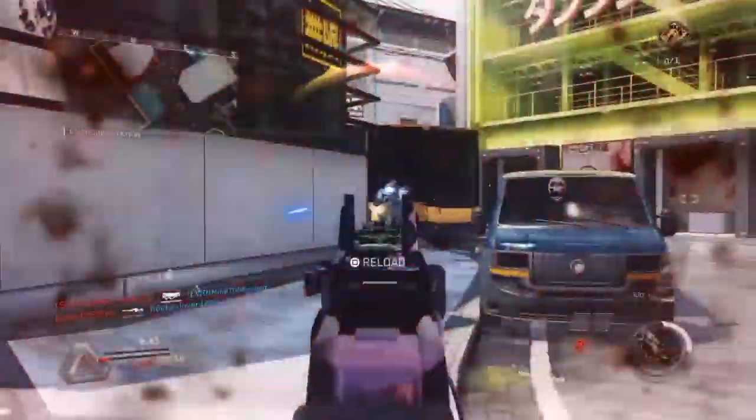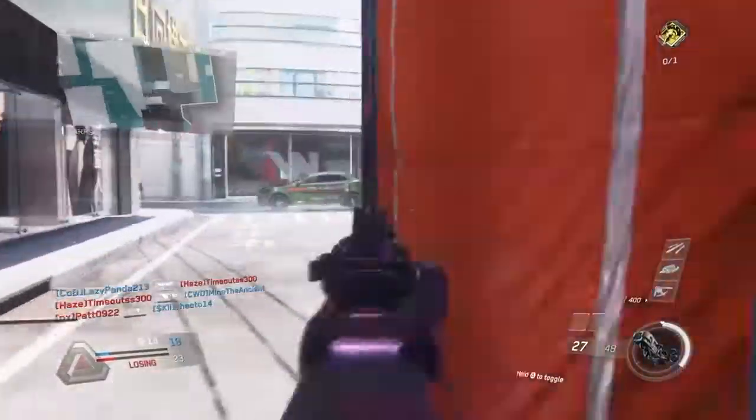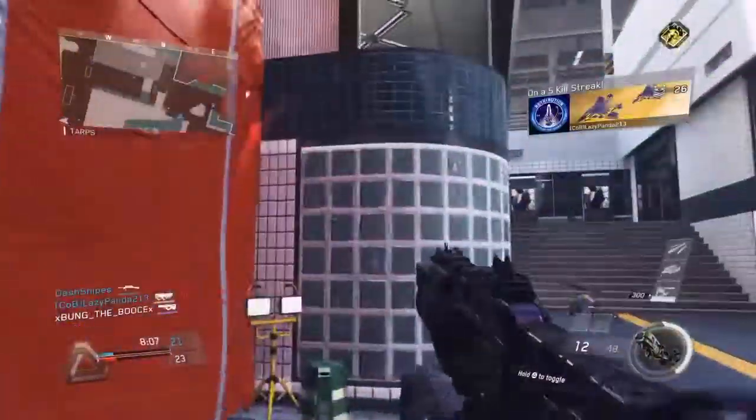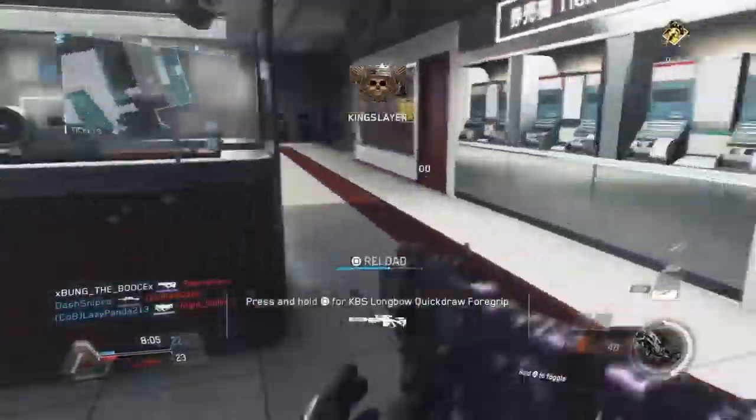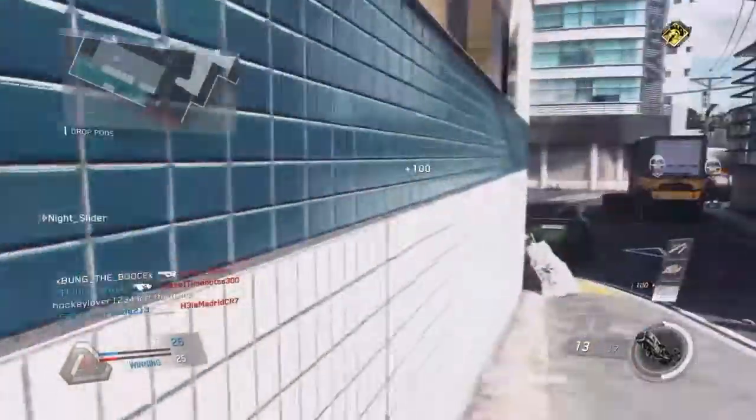The reason I'm showing you these deaths is because that's a big part of this weapon. Every time you die, you spawn with a new attachment that you didn't have before, which is really good — it's the biggest perk on the weapon. The next perk is a recoil perk, so you get less recoil on the weapon, which is really good too.